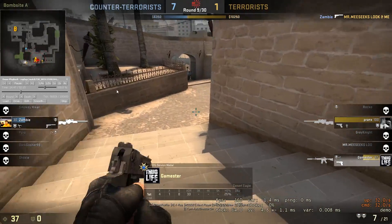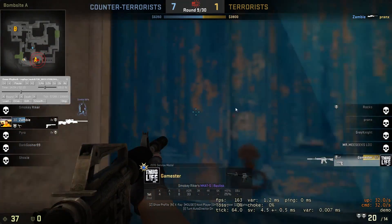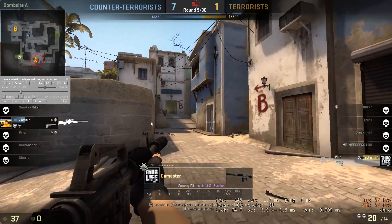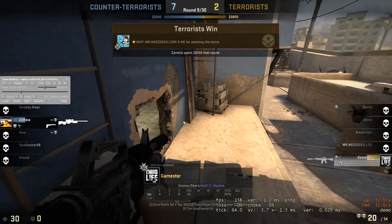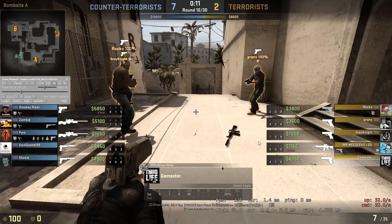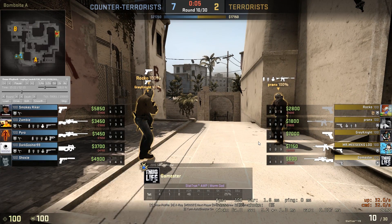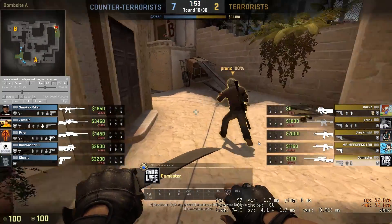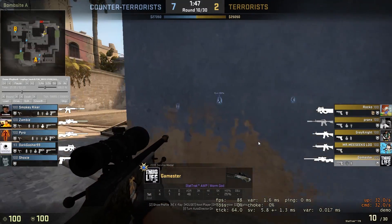So 2v1 — you guys should win this. You should play passive, play for the bomb. You should know he's still jungle. Play the bomb defuse, don't make noise — he doesn't know where you're at. And as we can see, he's saving, so fall off the site and then you can go pick up AK as soon as the round time is over. The terrorists win.